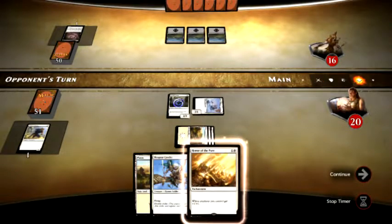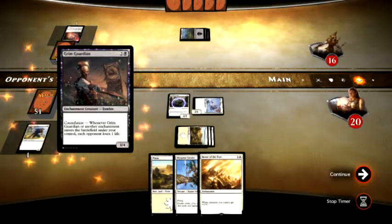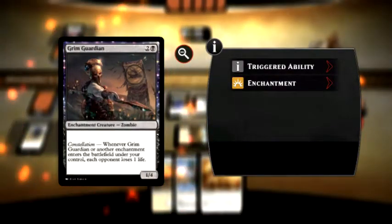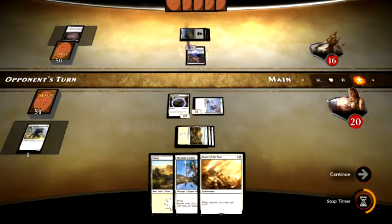Alright, his turn. He is playing a Grim Guardian. Whenever another enchantment enters the battlefield under your control, each opponent loses one life. And he's a 1-4 creature, so he's going to be a little tough to get rid of.